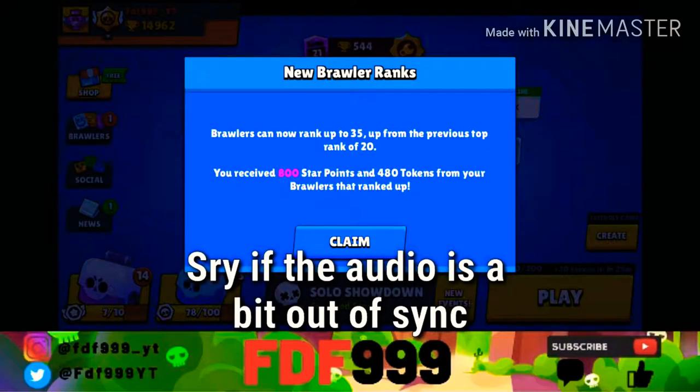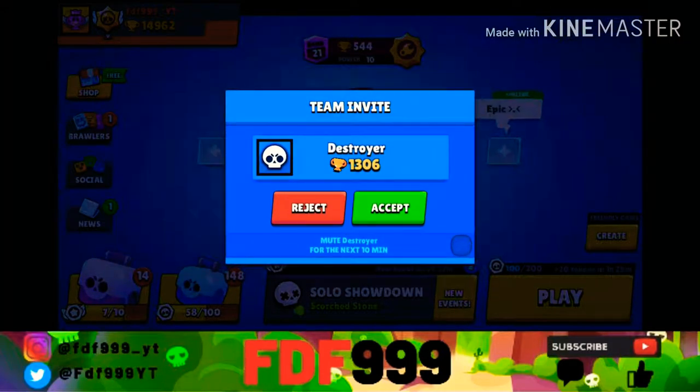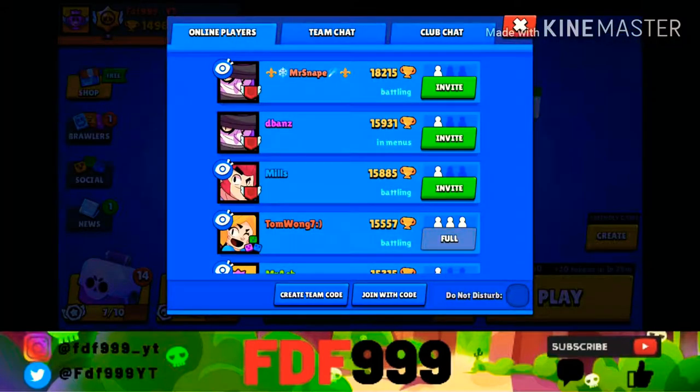Hey guys, it's TripleOn here, back again for another video. Today we literally just got on Brawl Stars after I updated the game. Brawlers can rank up to rank 35, up from the previous top rank of 20. You receive 800 star points and 480 tokens from brawlers that ranked up. Let's claim that.